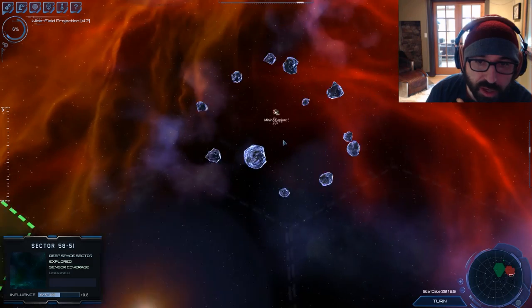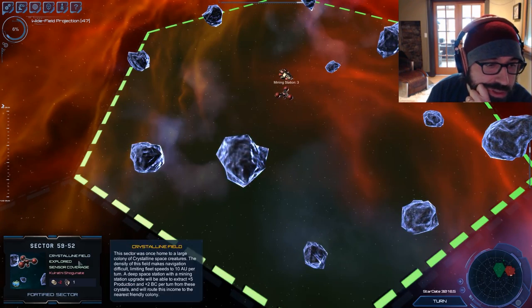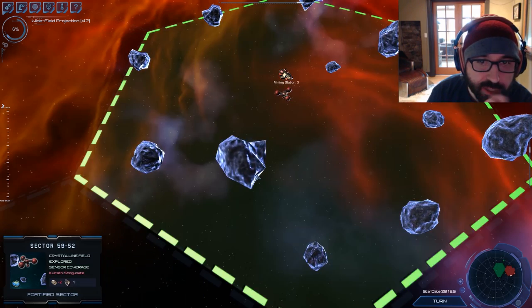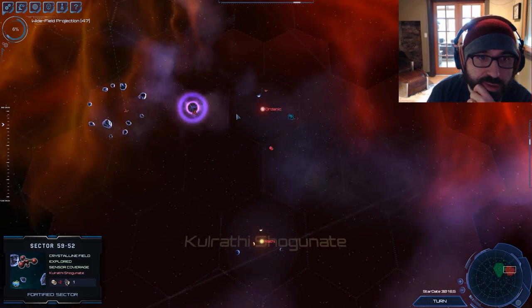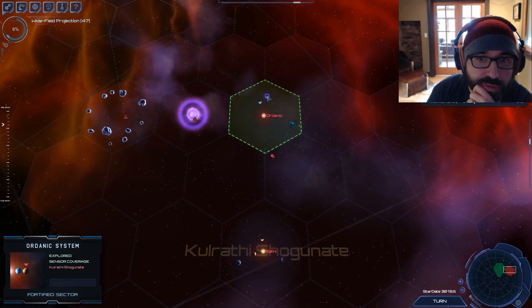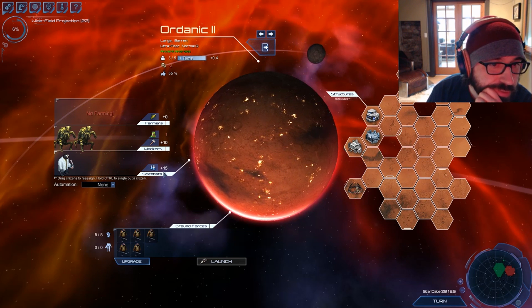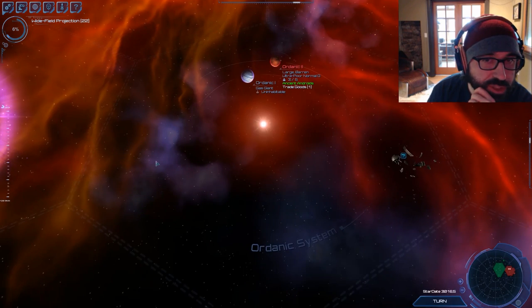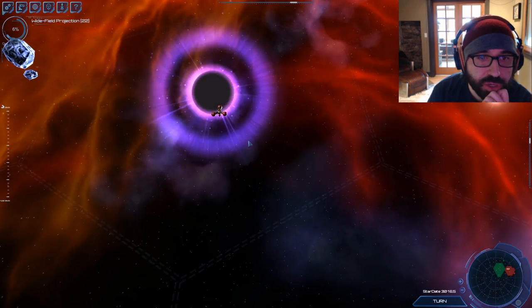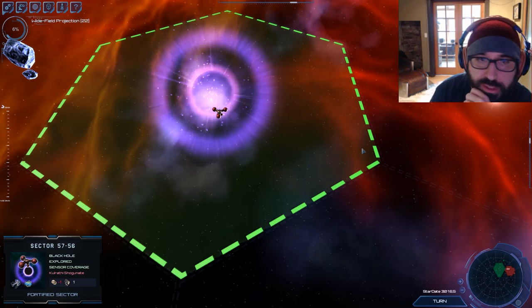Right now I've built a supply station here in this crystalline field and I'm upgrading it with a mining station upgrade that will send resources to the nearest colony, which would be Rathi. Over in Ordaniac, I can also get a research bonus from nearby stations — I have a station on the cusp of this black hole with a science station upgrade that funnels research back to the nearest colony.